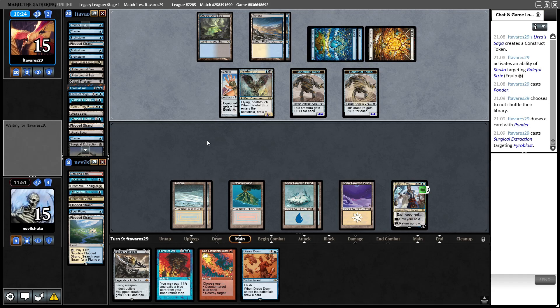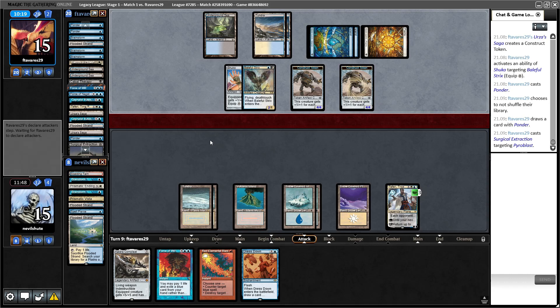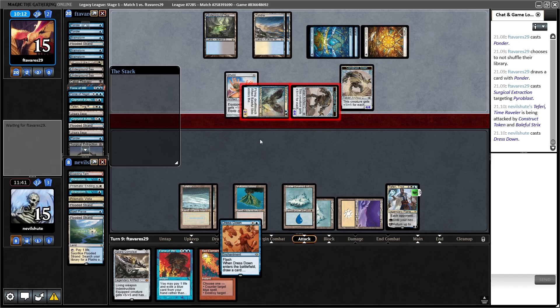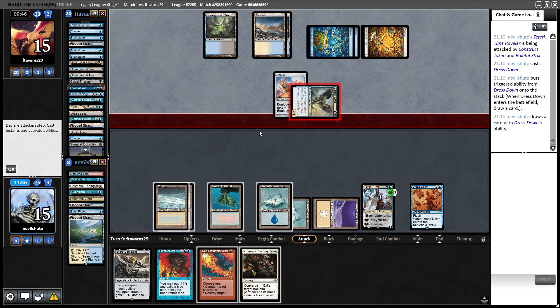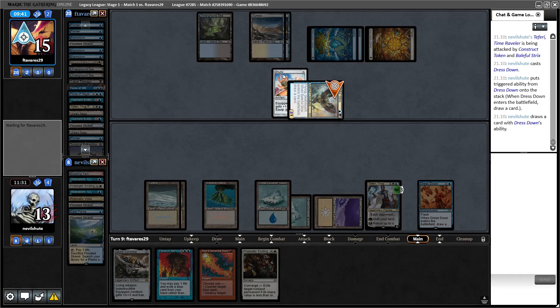So they're down a card in hand and now they know my hand. What's the attack here? For some reason they're holding this back, so the Strix is attacking me — maybe they don't know how this works. Dress Down is in — tokens go bye-bye. We draw a card — it's a Prismatic Ending. I suppose that's fine, we can take the two damage. I could Prismatic Ending the Strix now or the Shuko — I kind of want to see what they're doing.